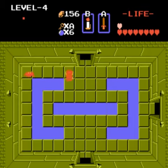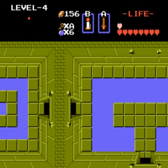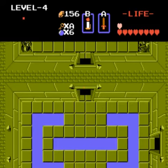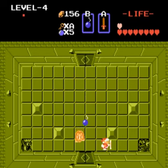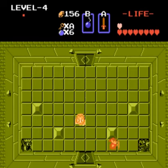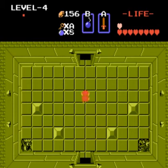The bad thing is these enemies don't drop any hearts or anything. But I have the red ring, so... the Dig Dogger and the key, which I'm not worried about. But with the red ring... that's a regular old Dodongo. There we go.